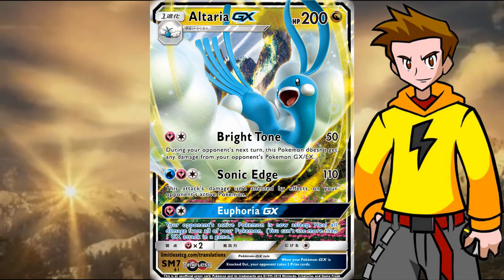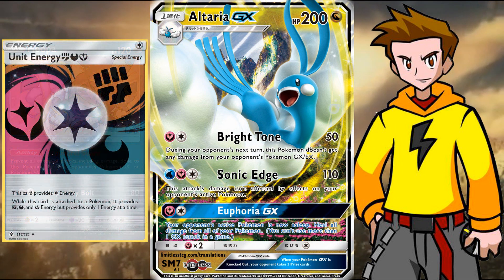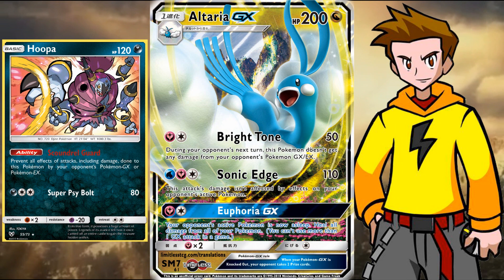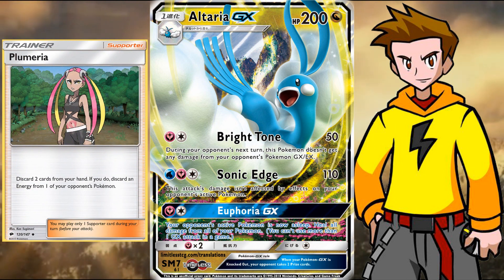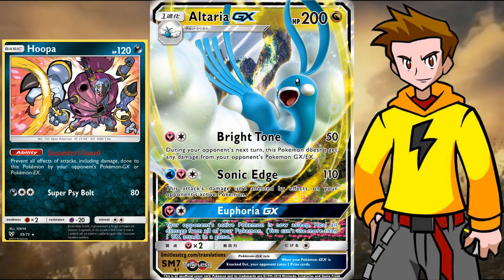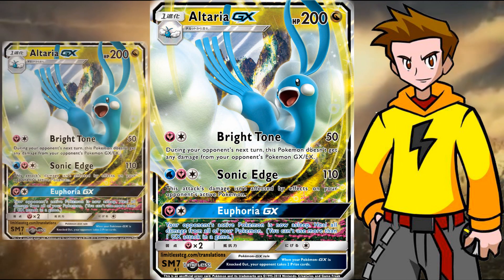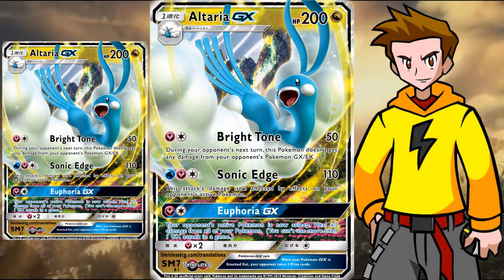Our final idea would be playing Altaria GX with Hoopa. Hoopa also cannot get attacked by EX and GX cards with its ability. We'd be playing Unit Energy, which covers the necessary energies perfectly — Darkness energy covers Hoopa and Fairy energy covers Altaria GX. We'd use Enhanced Hammers, Crushing Hammers, and even Plumeria for good disruption, then just slow the game down. We have Hoopa as a basic attacker and Altaria to put that Brightstone attack on repeat. Shrine of Punishment can also be a thing here since you can heal off all the damage with Euphoria GX when things get rough. A quad Altaria GX deck could also work out, where the opponent just struggles because every turn you use Brightstone.